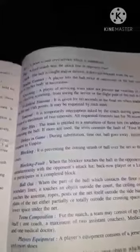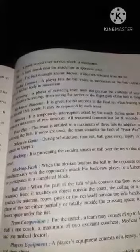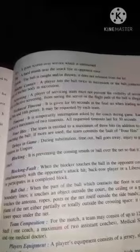Blocking is preventing a coming smash or ball over the net so that it lands on the opponent's court — that is blocking. Blocking fault is when the player touches the ball on the opponent's court or before Simon Dinsley, or touches the net, or a back row player or libero completes a block.